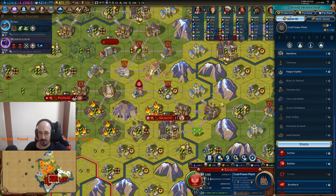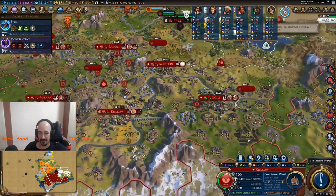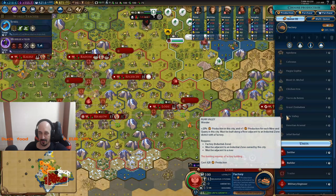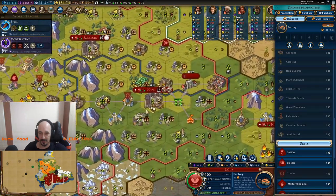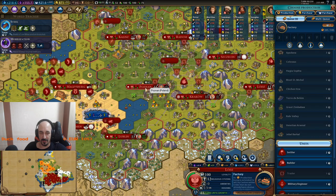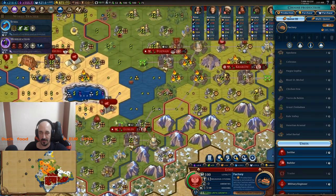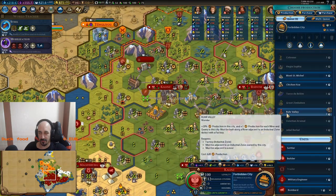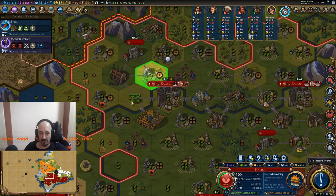I can't build it. I think I can build it here — it takes turns. Oh no, I can't build it either, and not here, not here. But this is the only place where I can build a fort. I don't have much heals here.